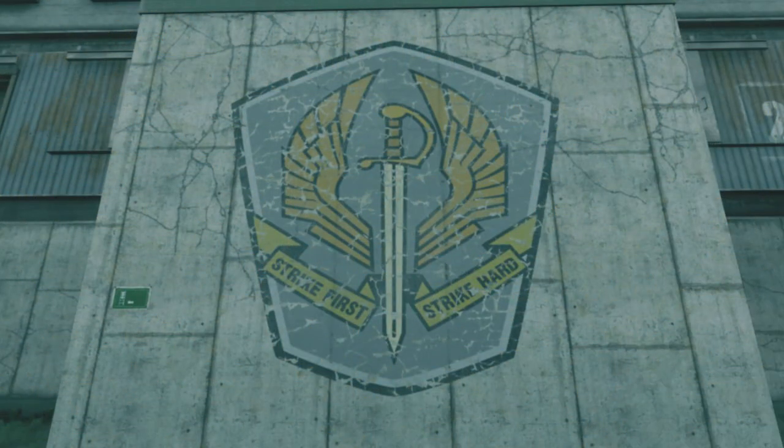Finally we have this insignia painted on the wall outside. This may look like the SAS logo but in fact it's different. The sword is a sabre, which we can tell from the handle, not an Excalibur which is in the normal insignia. The wings — or fire, whichever one you believe it is — are much more squared and detailed than in the normal logo. The official motto of the SAS is 'who dares wins,' whereas this says 'strike fast, strike heart.' This motto is likely a reference to Karate Kid, but I can't figure out what the sabre could be a reference to. If anyone has any idea, please let me know.